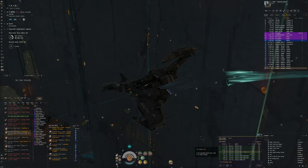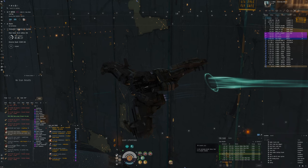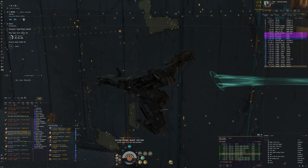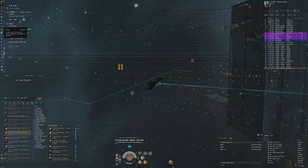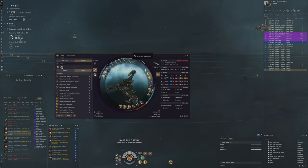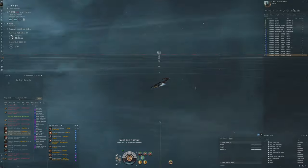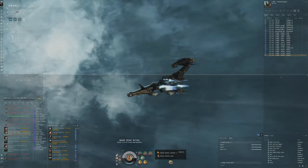I've been previously trying this with a Torpedo Rattlesnake. The Torpedo Rattlesnake is amazing in terms of its killing ability - it's a really powerful ship. The problem is I have a bit of a hard time aligning and keeping a safe distance. My strategy here with cruise missiles is going to be a lot safer.